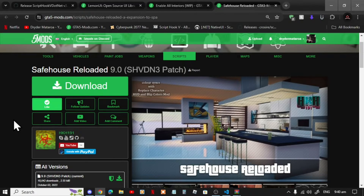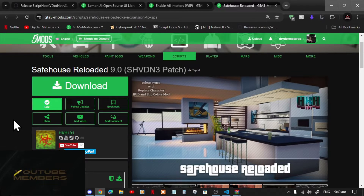Welcome back everybody. This video is all about how to install and downgrade your Safehouse Reloading mod inside your Grand Theft Auto V folder. Like always, make sure that you download the requirements inside my description below. Once you have completed that process, then download this mod — I will leave this mod inside my description below as well.